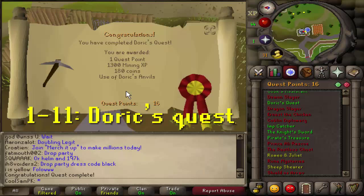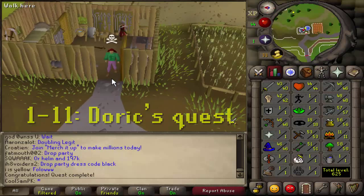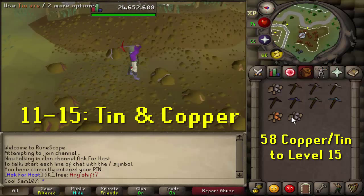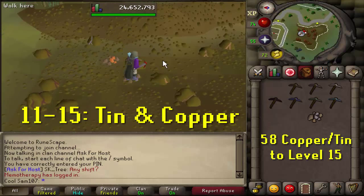From level 1 to 11 you'll be completing Doric's Quest, as shown in the previous method — that gets you straight to level 11, which is much easier than grinding it out. From 11 to 15 you'll be doing tin and copper at the Varrock East Mine. You'll need 58 copper or tin to reach level 15, which won't take long. Just mine one and drop one soon after.